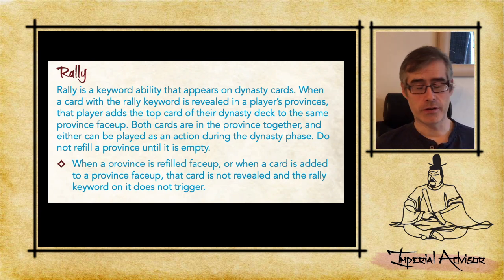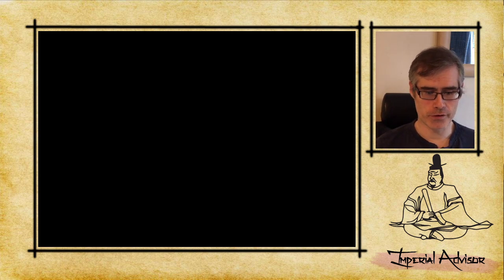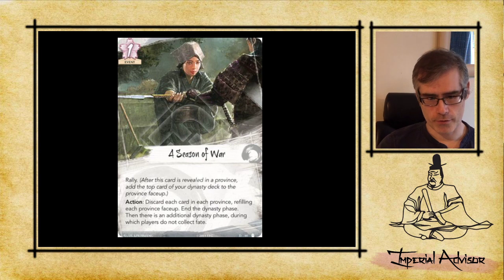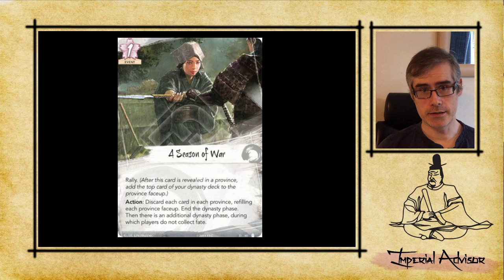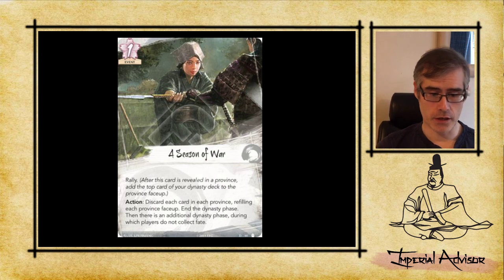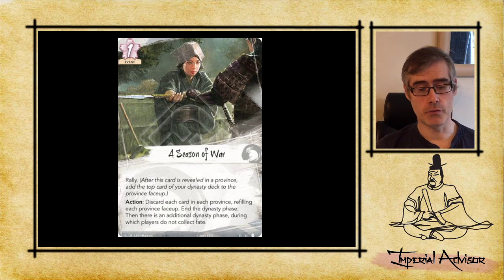That would be good if we just had a blank card with the Rally keyword, but we're actually getting cards that have real effects. The first one I want to look at is A Season of War, the neutral one. It's a dynasty event that lets you pay one as an action during dynasty phase to discard all cards in all provinces. There are a lot of good things you can do — get rid of opponent's holdings, clear a bad draw on your side, or clear a good draw on your opponent's side.